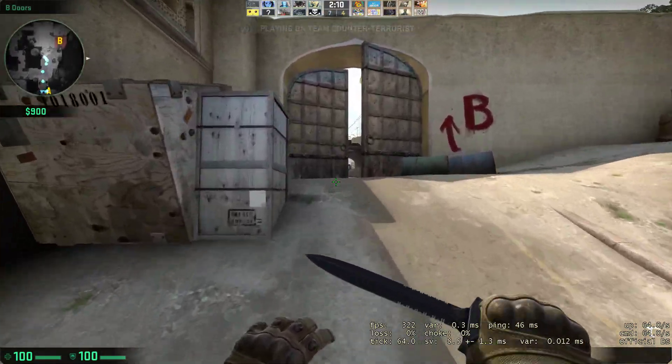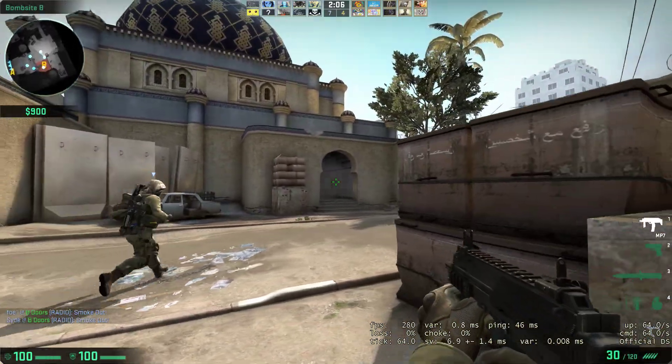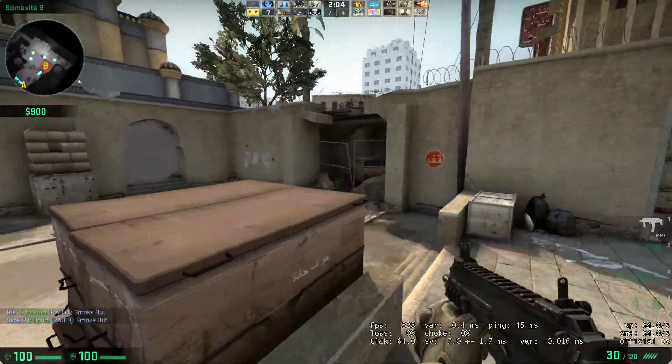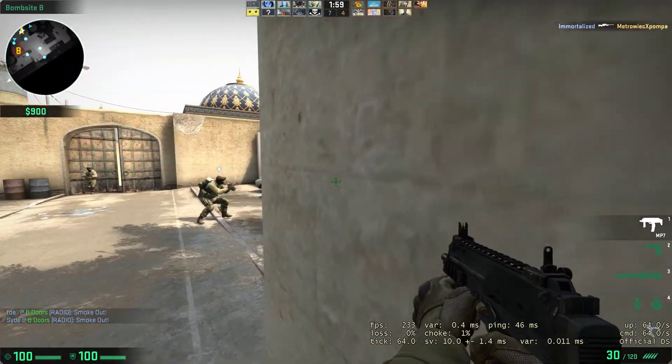Get up here, get into B, get a smoke in there so we can't hear. FPS holding is very nice. Beautiful.